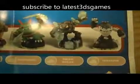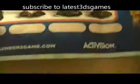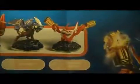Wham Shell and Gill Grunt. Then in the Earth section we've got a choice of Bash, Dino-Rang, Prism Break, and Terrafin. And in the last section we've got Boomer, Drill Sergeant, Drobot, and Trigger Happy.